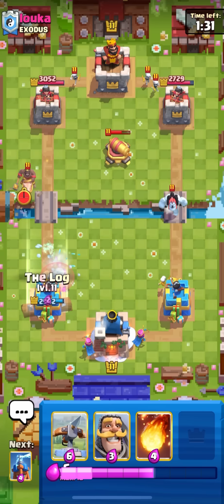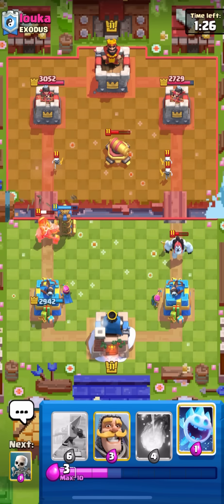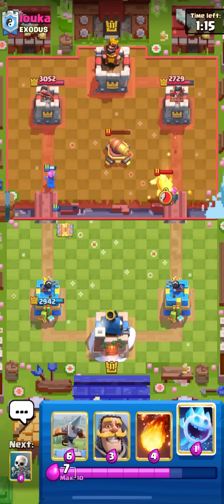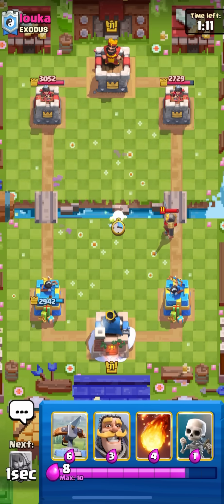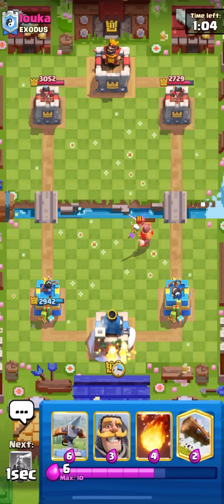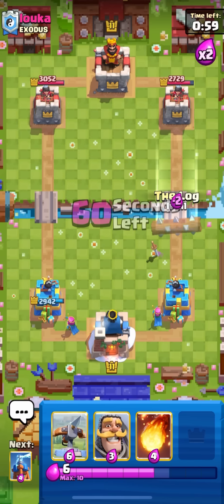He's got a wizard in the back — such a bad card but so many mid-ladder players use it. Luckily everything's level 11 in this game mode. I'm going to Tesla — he's going to have a hog cycle deck with wizard and ice golem. I don't know why he has too many tanks — usually you'd have either the knight or the ice golem but not both.